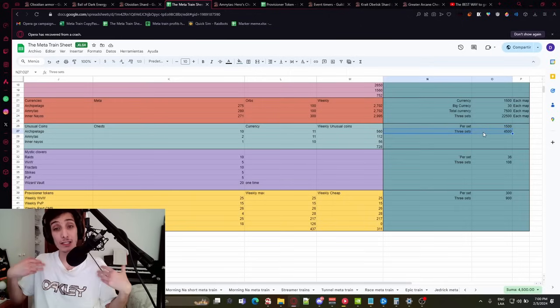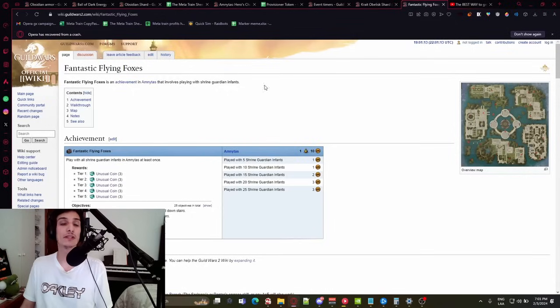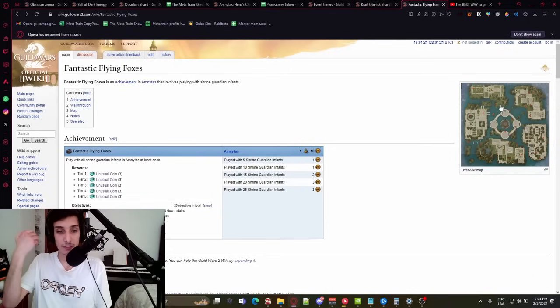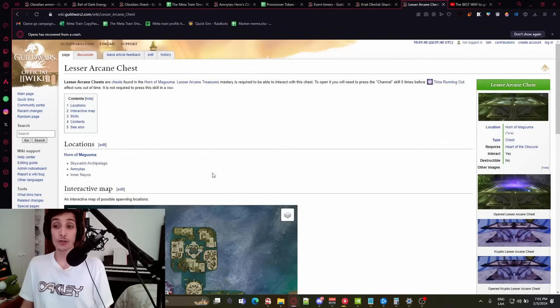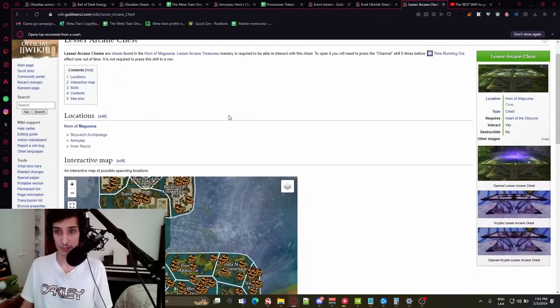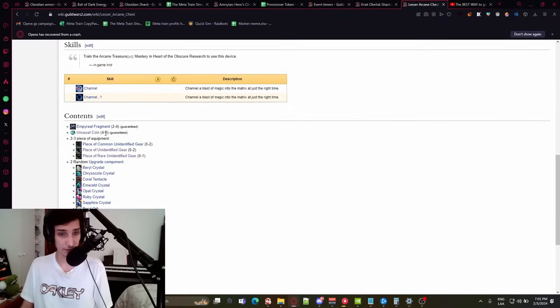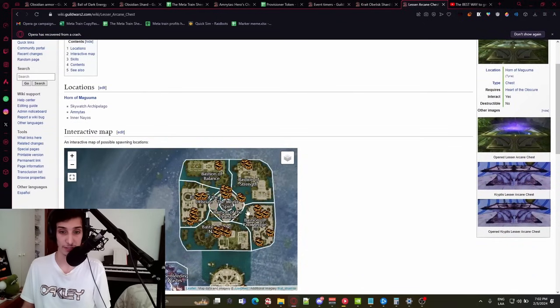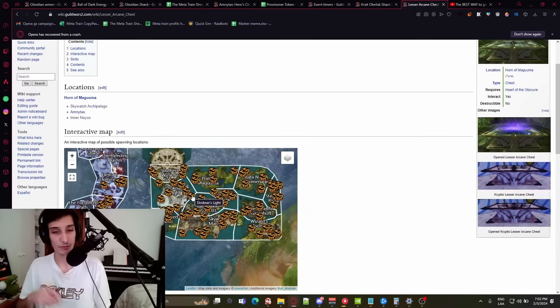If you need more Unusual Coins, you can do the Fantastic Foxes achievements in Amnytas and Archipelago — though it's kind of annoying and I'd only recommend it if you're desperate. You can also do the Lesser Arcane Chests, which give around 4-6 coins each instead of 8. I'd recommend Lesser Arcane Chests over the Fantastic Foxes achievements. Note that you need the Greater and Lesser Arcane Treasure masteries from Heart of the Obscure Research to open them at all.